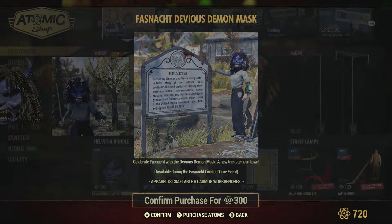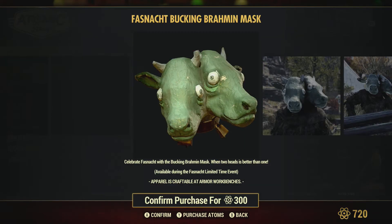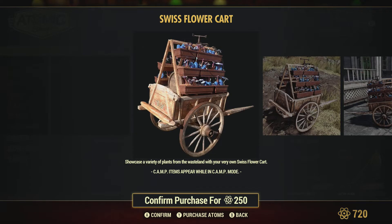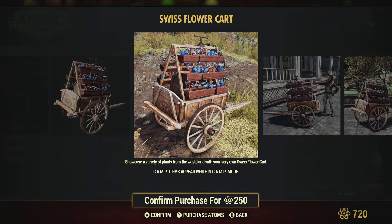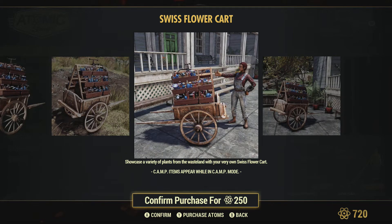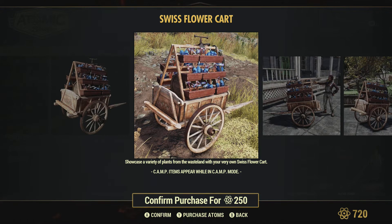We've got the Devious Demon Mask. The Brahmin Mask, which looks pretty cute, I guess. The Flower Card, which is kind of interesting — it showcases the variety of plants from the wasteland with your very own Swiss cards. I'm assuming these aren't interchangeable. It's just a camp item at 250.